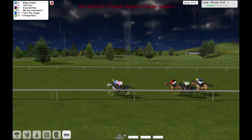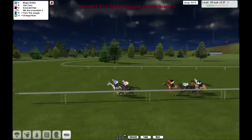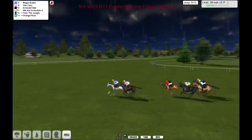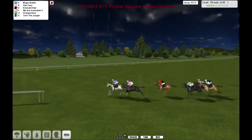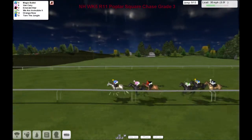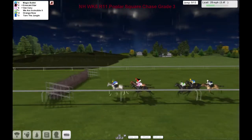It's been pretty much the same but Magic Bullet has just now come through on the outside to take the lead. So the gray is in front — Magic Bullet by half a length to Vankyrie in second, and Emerald Star third as they come to the ninth fence.